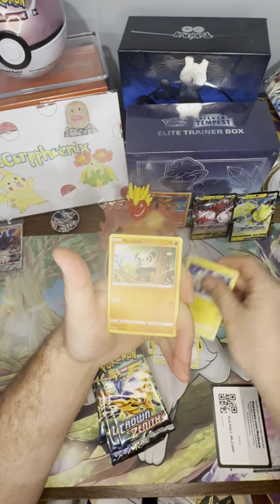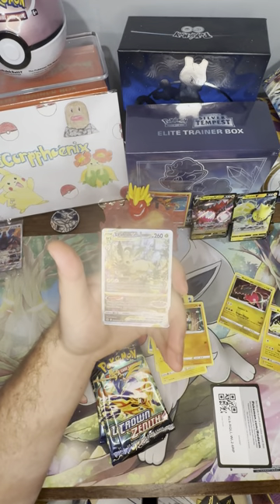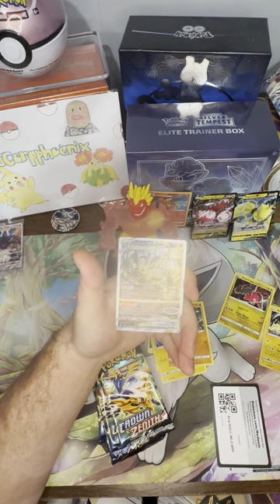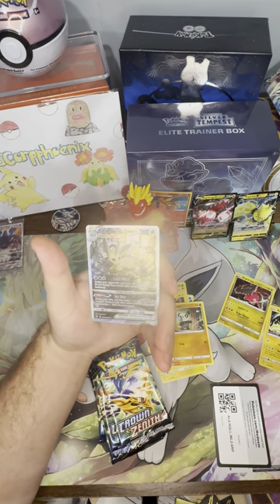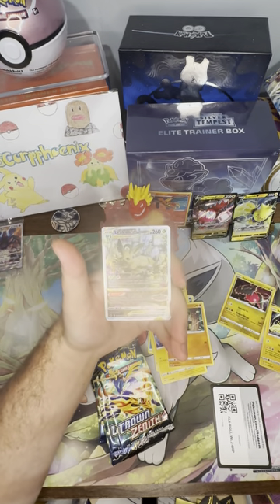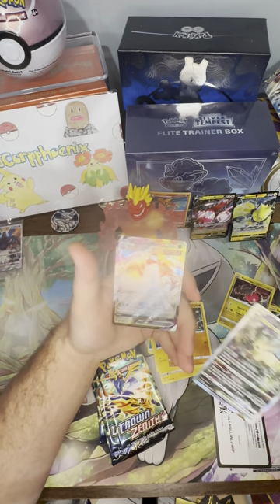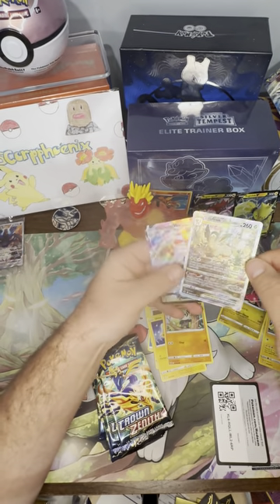There's a 70-card section they're calling the Galarian Gallery set, so we can also get cards from that. Speak of the devil — a Galarian Gallery Leafeon V-Star. These prices are going to change, but I'm like 90% sure this is like a $40 card right now. So on our very first pack, we have a Leafeon V-Star in the Galarian Gallery spot, and right behind it we doubled up — a Duraludon V-Max in the second slot.